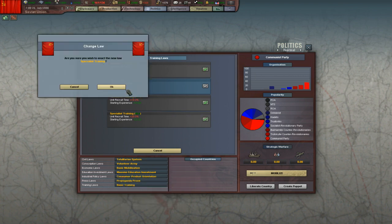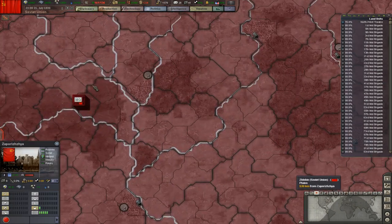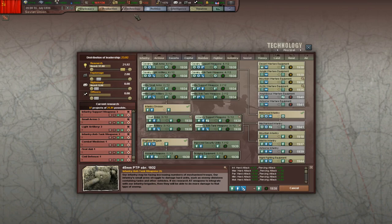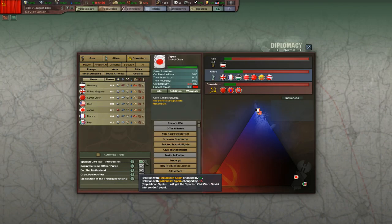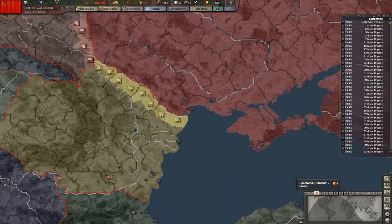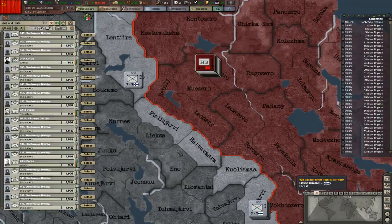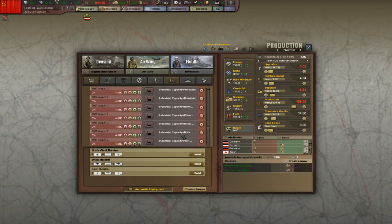Let's go to the new thing called specialist training because that little pop-up was annoying me quite a bit. We're losing a little bit of money every day but that's no biggie. We can offer assistance in the Spanish Civil War. Hopefully we can get more SP art before the war against Germany starts, but I think we're going to have lots of time for that. Making all this IC over here is really helpful.